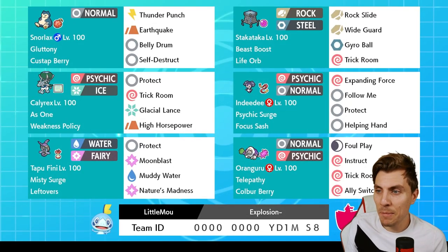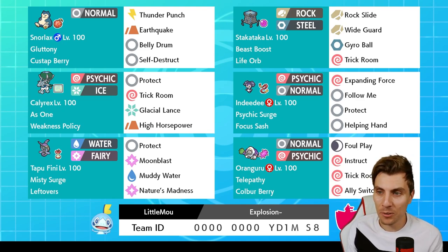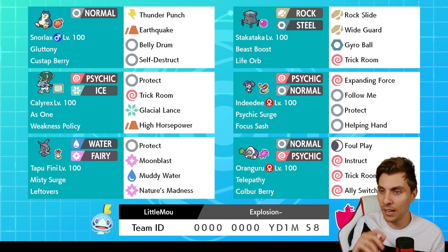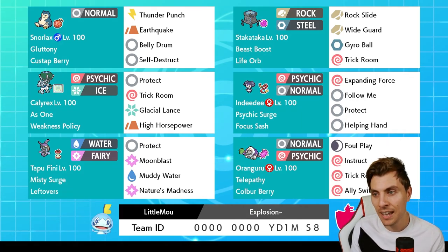Here is today's rental team and it is from Little Moo — big shout out to them for passing over the team and sharing it. I hope if you try it out it's a lot of fun. It's got some really nice features — obviously Snorlax with Belly Drum is a big one, and we haven't really seen too much of that in Series 10. If you want a bit of fun on the ladder, this is definitely the team to do it with.